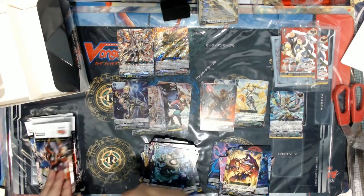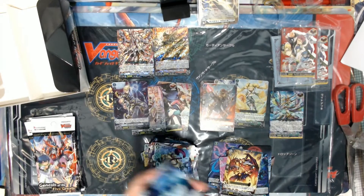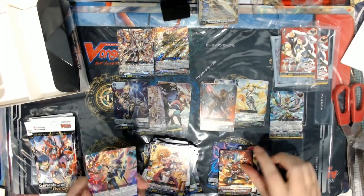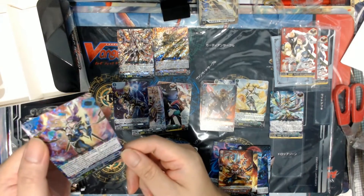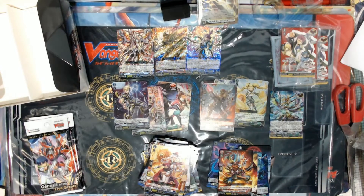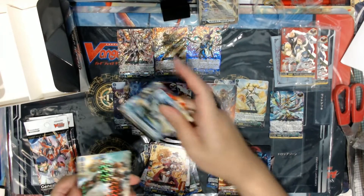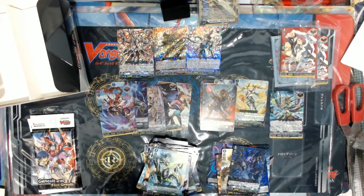Another hollow card — that's our fourth hollow. Our third triple rare goes to Dark States — Barrel Magnus. I won't be surprised if our fourth one is a Stoichia. It's a hollow — should be our last hollow.